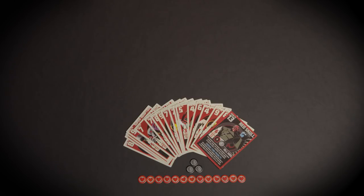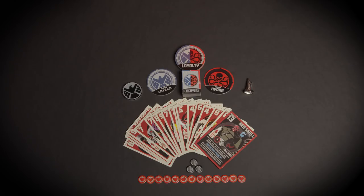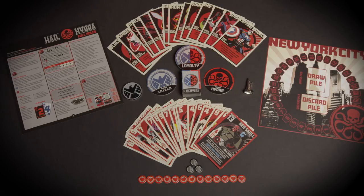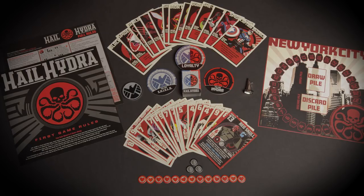The components include: 13 health discs, 3 defense discs, 18 villain cards, 1 first player token, 1 metal Avengers Tower mover, 80 attack cards (40 blue and 40 red), 8 loyalty discs (5 shield and 3 Hydra), 14 hero cards, 1 oversized New York City card, and first game rules and full game rules instruction sheets.